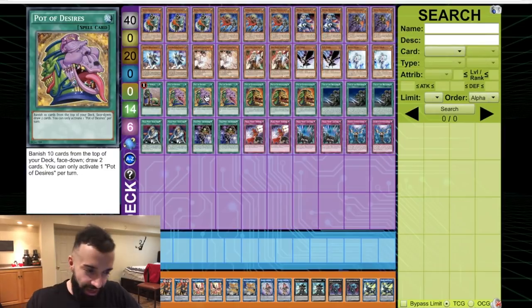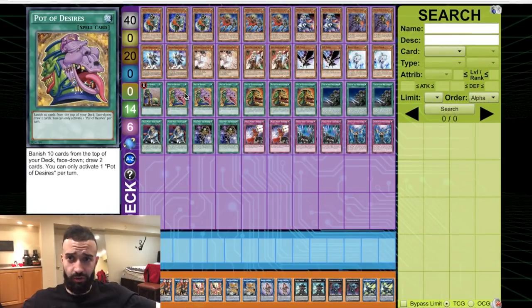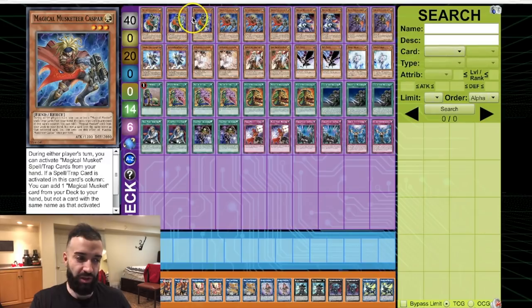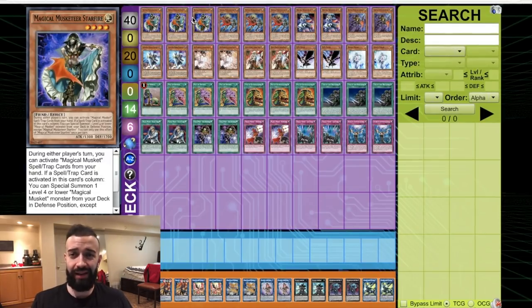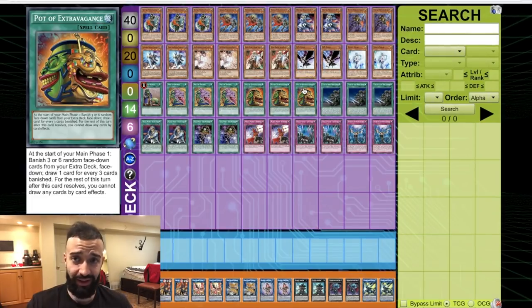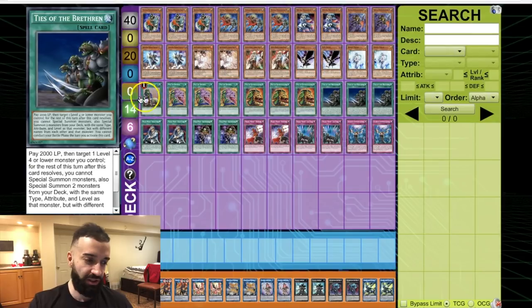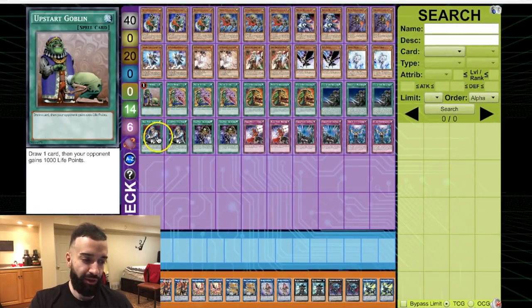Extravagance is a special case since you can't draw cards after it — use Desires first. I wouldn't even use Desires and Upstart on the same turn — save them for next turn. If you open Casper, use Upstart, and Upstart goes into Desires, don't use Desires. If Desires gives you Upstart, don't use the Upstart — save it for the following turn. You should not use two of these seven on the first turn. Save them — you're playing Magical Musketeers, it's a different type of deck.